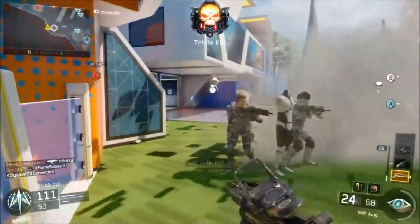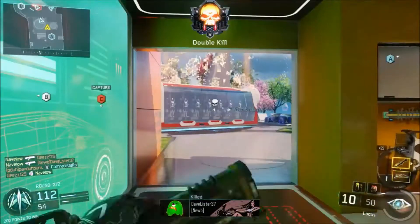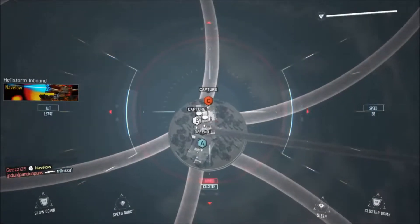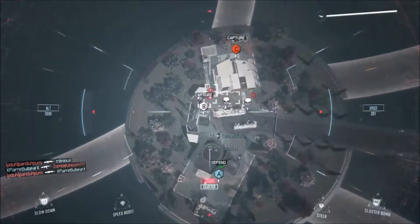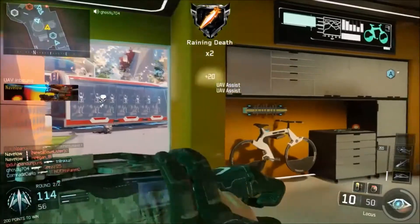It's a tier 3 perk unlocked at level 1 in Call of Duty Black Ops 3. When equipped you can hip fire your weapon, use equipment, and throw grenades while sprinting. Gung Ho is an amazing addition for an SMG or shotgun class, making this an extremely dangerous perk for short range gunfights.